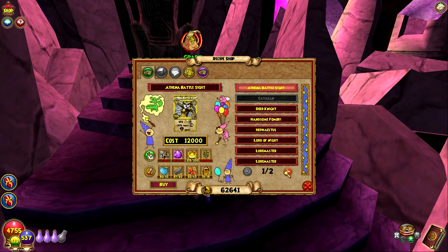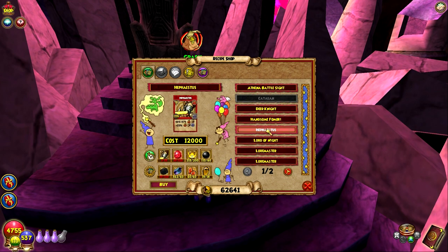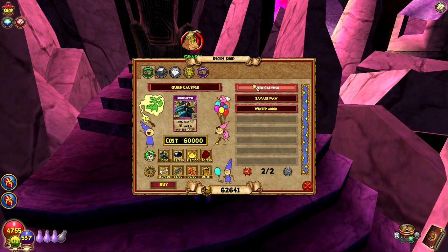That one's 12,000. Okay, that one's only 12,000. How much is Queen Calypso? Queen Calypso is 60k. How much is Hephaestus? 12,000. It's like they know that Queen Calypso is the most difficult one, so they made it the most money as well.